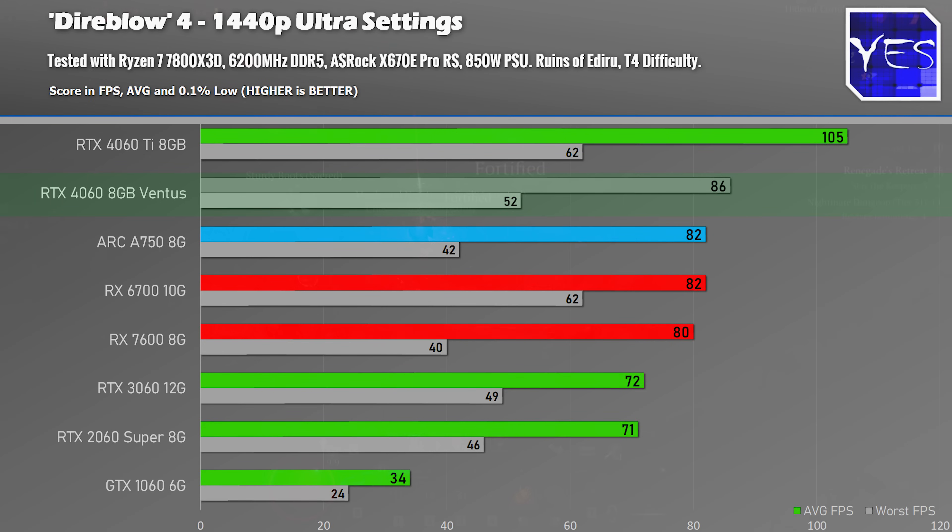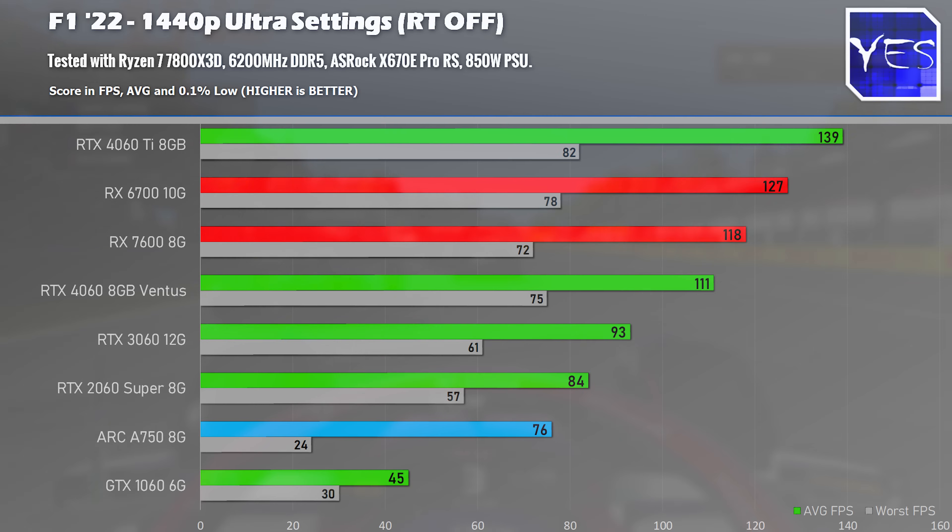Moving on to 1440p on Diablo 4, the 4060 is again scoring a victory over counterparts around this price point, and the ARC A750 is moving up the charts — but as noted, that performance is all over the place. In F1 2022, the AMD cards score the victory over the 4060, while the 4060 scores a nice victory over the 3060, and the ARC is losing to even a 2060 Super.